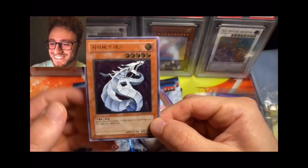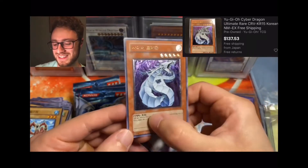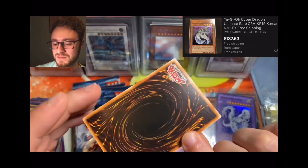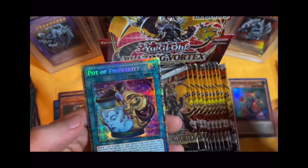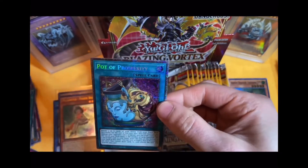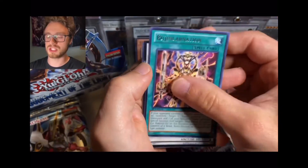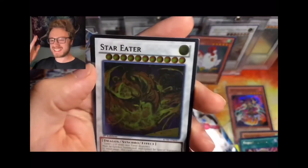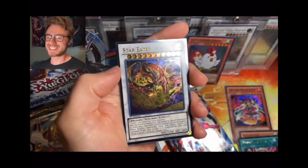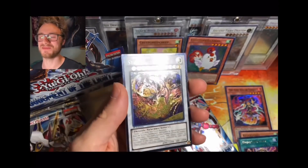Let's go! That is one of the best poses. Please be clean — one more card. Oh — oh no. Oh! The Pot of Prosperity! Oh my God! Blue G Carnation. As I hit my glasses — let's go. Star Eater, Ultimate Rare — boom! That is what we want to see, boys.